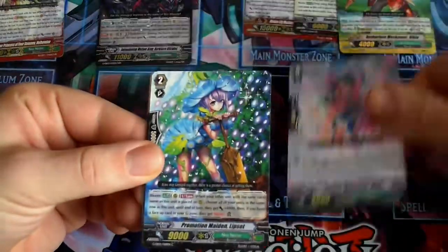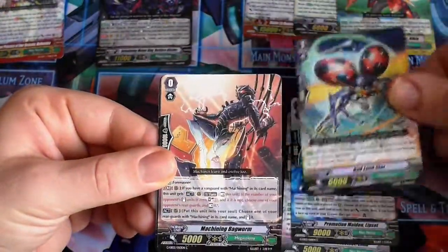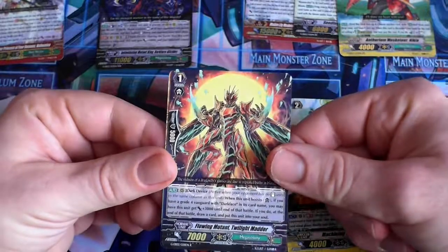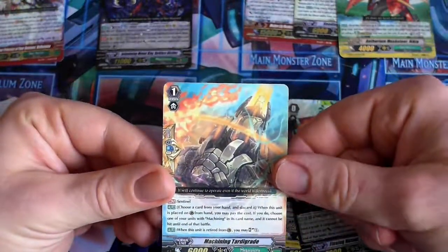Calunia Musketeer Elmer, Premonition Maiden Lipset, Bad Luck Star, Machining Bag Worm, Machining Tree Hopper, a Rare — Flowing Mutant Twilight Madder, and another Rare — Machining Targarade.